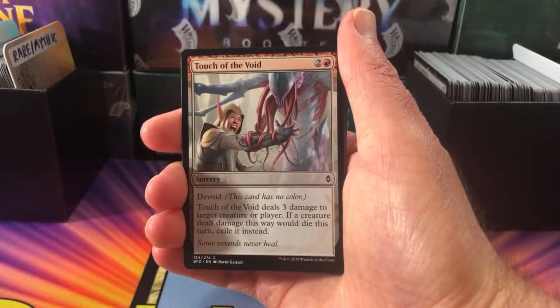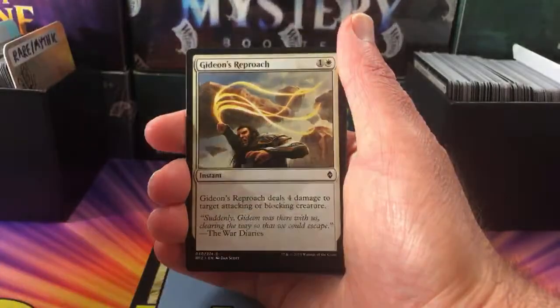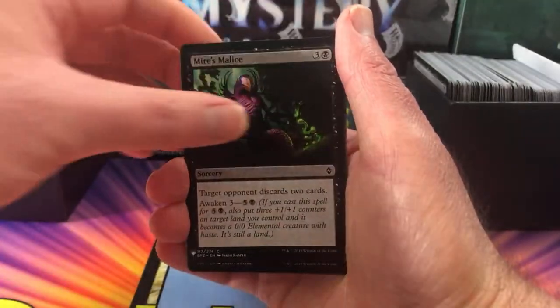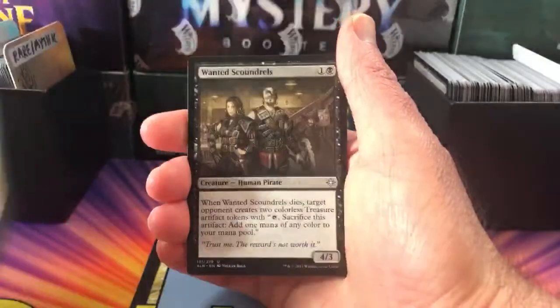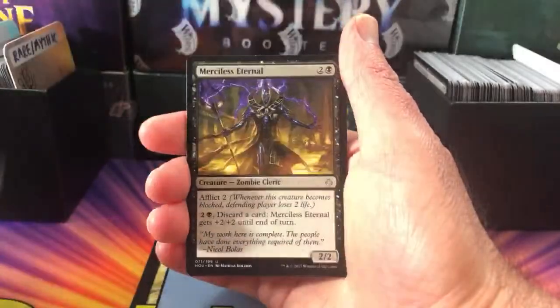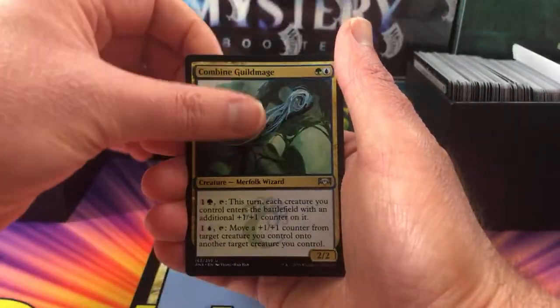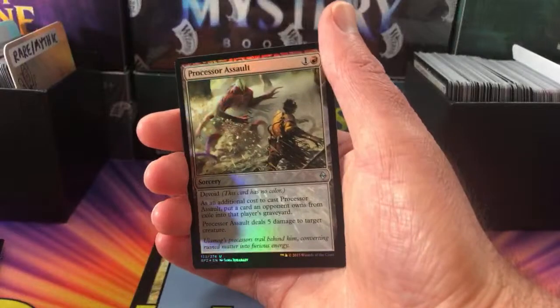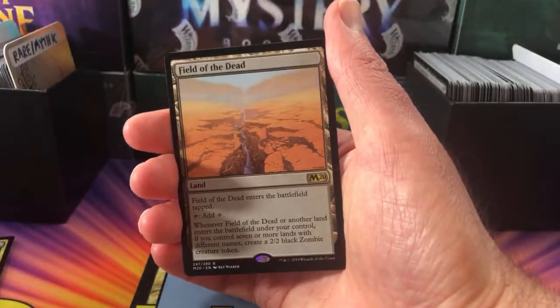Okay Travis Henderson, what have you got? We've got Touch of the Void, Shaper Parasite, Gideon's Reproach, Maya's Malice, Defiant Ogre, Azorius Charm, Wanted Scoundrels, Merciless Eternal, Rebuild, Combine Guild Mage, a Foil Processor Assault, and the rare is Field of the Dead. All right, so there we are Travis — thank you for being a patron.